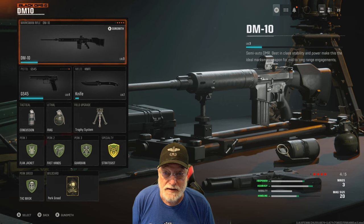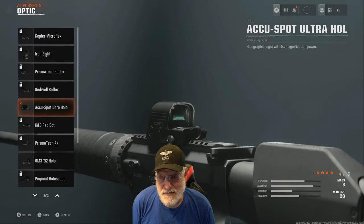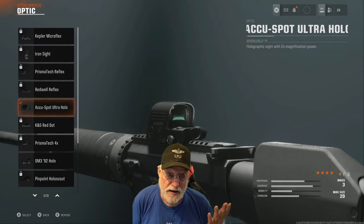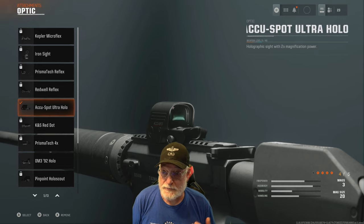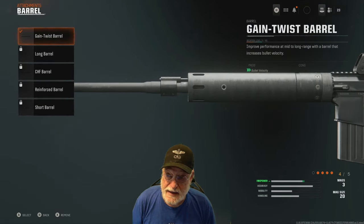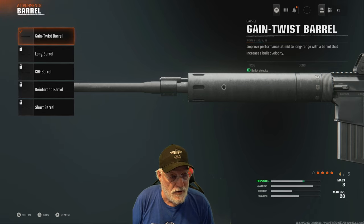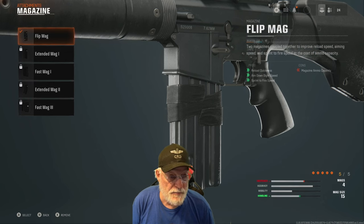The DM-10 is the second of two marksman rifles. I'm at level 9 so I have the AccuSpot Ultra Hollow because I like hollow lenses, red dots, or no optics at all. Next we have the gain twist barrel which improves performance at mid to long range, increases bullet velocity, and we'll put on the flip mag.